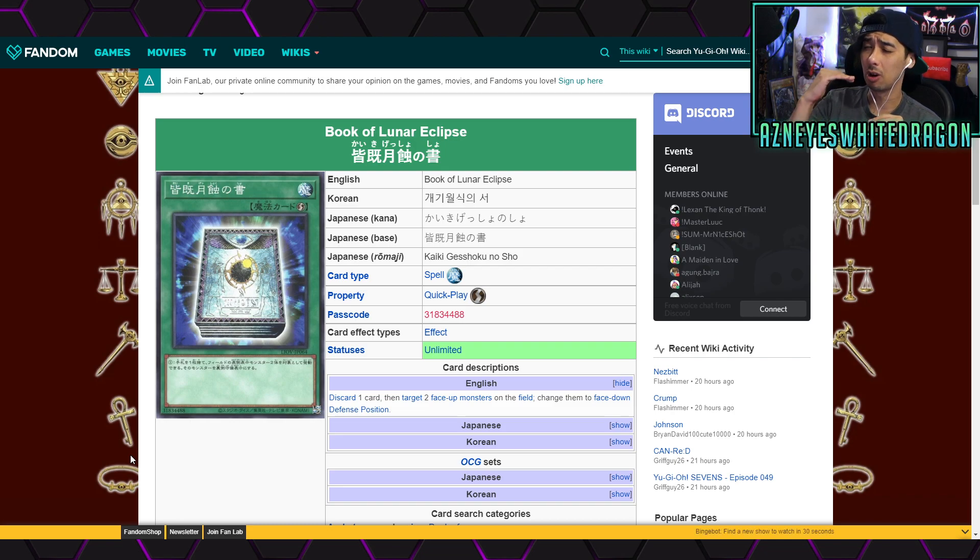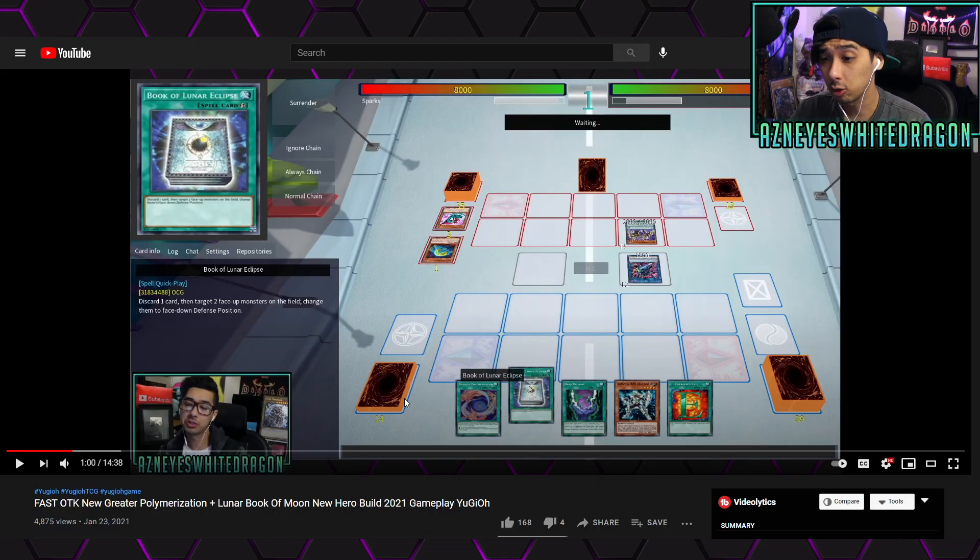Lunar Eclipse is another really decent generic card, coming out right before the Droplet reprint. It lets you discard a card to set up your graveyard for future plays, then target two monsters on the field and change them to face-down defense. Basically it's like a buffed-up Bokeh Moon — super Bokeh Moon. It gets rid of two monsters' effects. If you're playing dinosaurs it could be excellent. It's kind of outclassed by Droplets, but since we're getting this before that reprint, people will be excited. It also enables a really easy OTK combo with a hero variant deck.